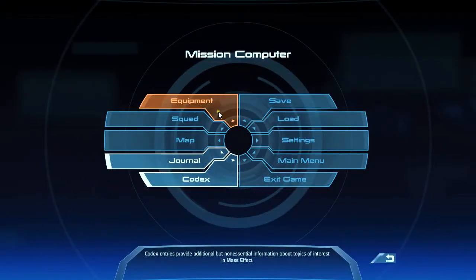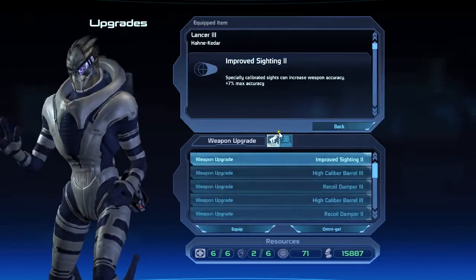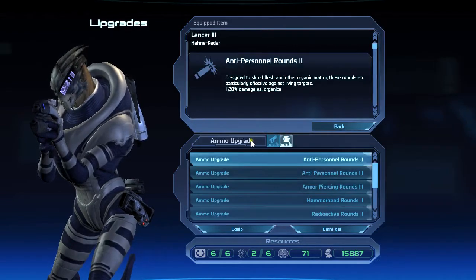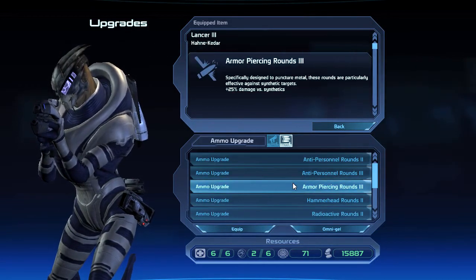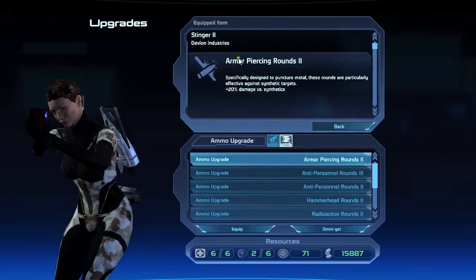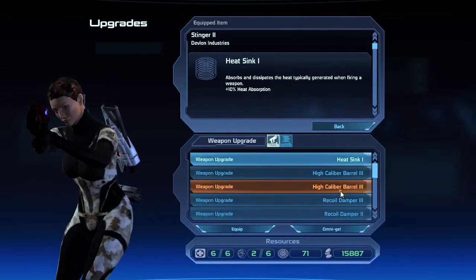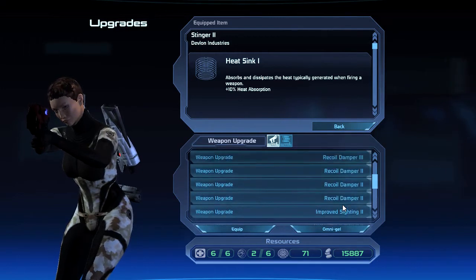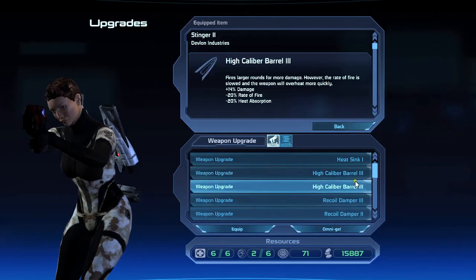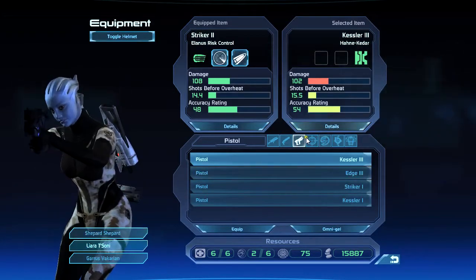One thing I want to quickly do is give Garrus this awesome new weapon that we found, and yeah let's keep that - and we have some armor-piercing rounds, let's put them in there. Maybe I should have given those to Shepard actually. I can't be bothered swapping it back. Let's Omni-Gel some stuff though, because Omni-Gel is just so useful and it's such a pain when you've run out of it.